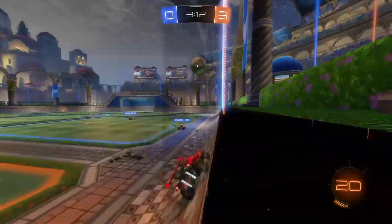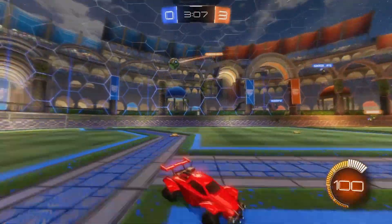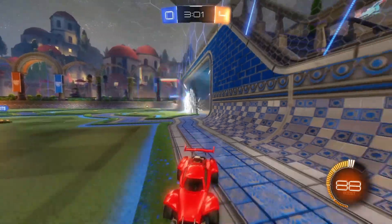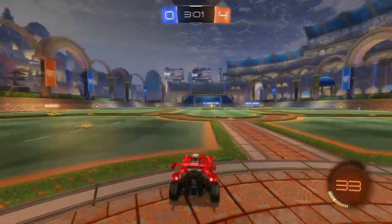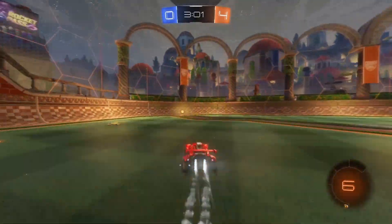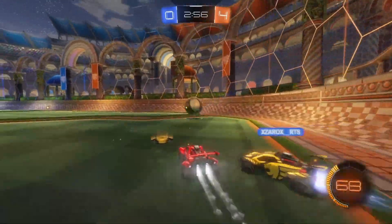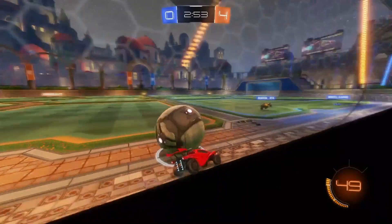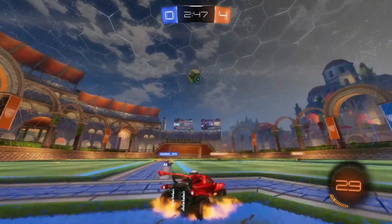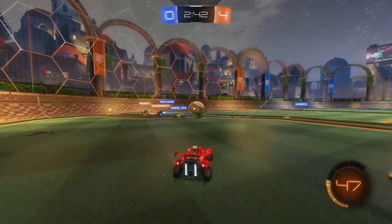Whenever the official Rocket League channel on Twitch starts to stream, you just want to simply watch it for as long as possible, because that will increase your chance of getting a drop. A drop is where you get any of the RLCS items, and there's a chance you can get it painted, certified, etc. If you're quite lucky, you might get titanium white Decenniums, which I think is the best drop you can get at the moment. Unfortunately, you could get something quite bad like an unpainted Carbon or a Fallen Angel banner. But this is a completely free way to get items.